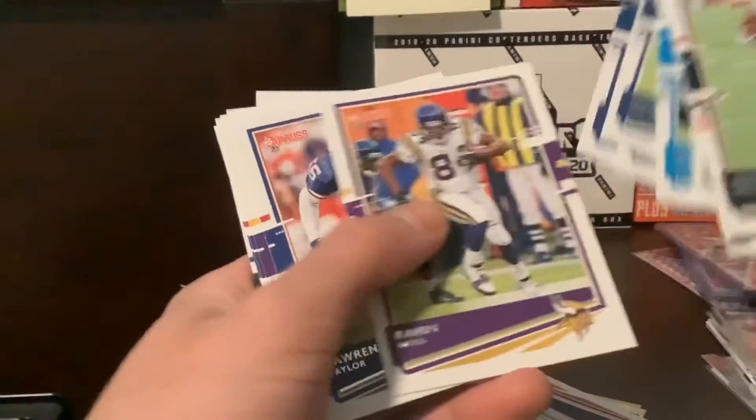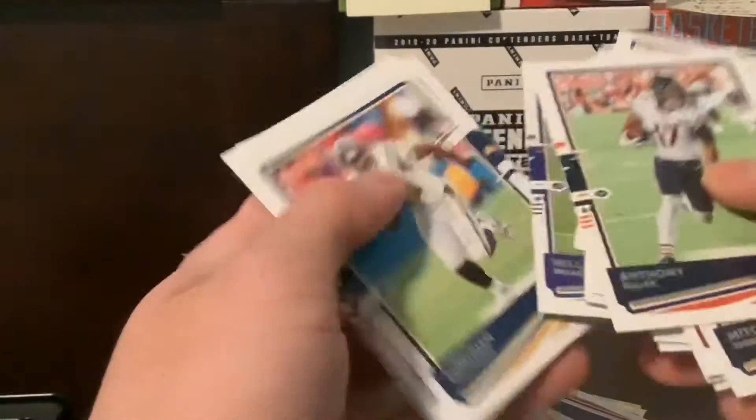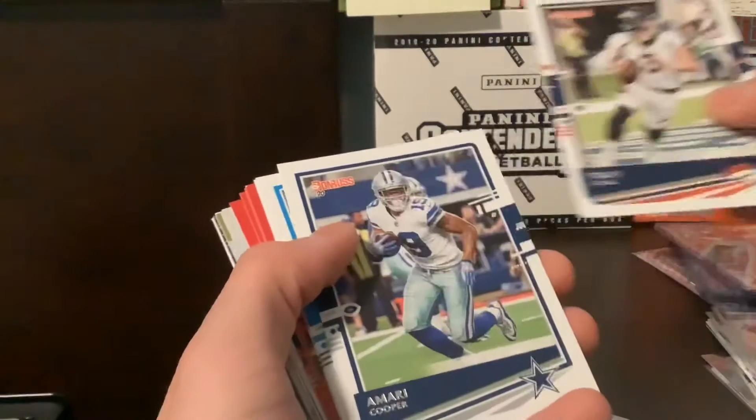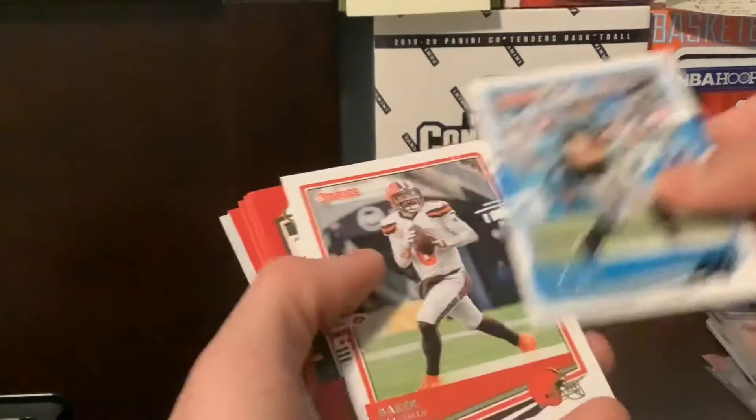Let's see if we can get any notable base like Tom Brady, Randy Moss, LT. No one really cares about the base though in the hangers. Hangers, I'd say, are probably the best value you can go with nowadays. Drew Locke, Amari Cooper, C-Mac.